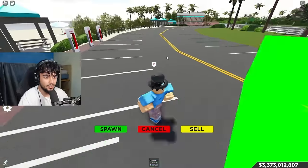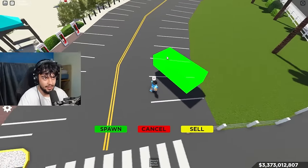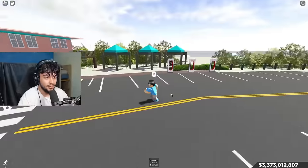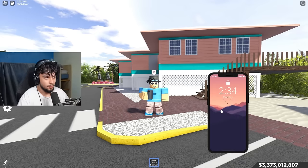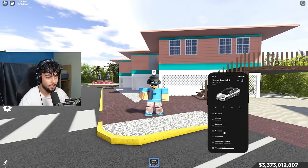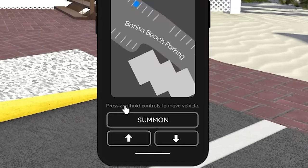Let me spawn in the Model S. I'm going to just park it over here so that it can drive to me. It's a cool little feature in the app. Spawn it right there. Alright, so let's head back over here. Let's open the phone back up and go back into the Tesla app. And now you can see right here it says 'summon vehicle.'